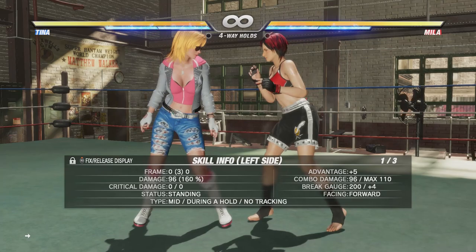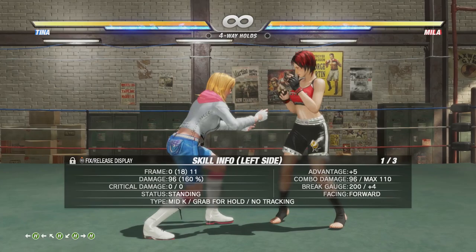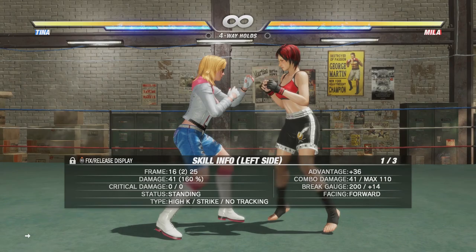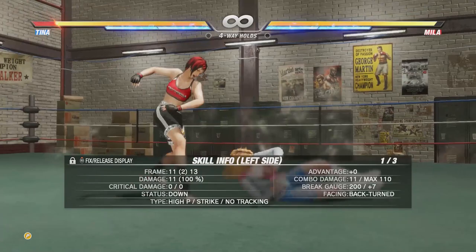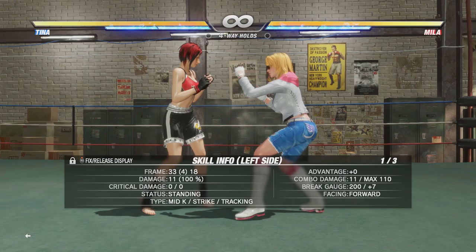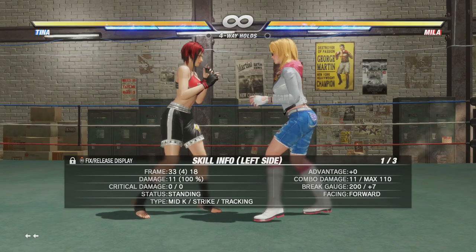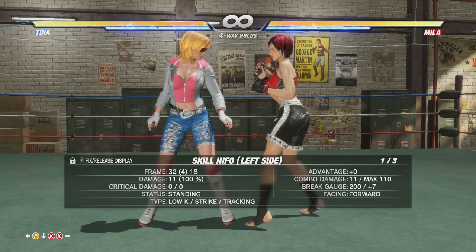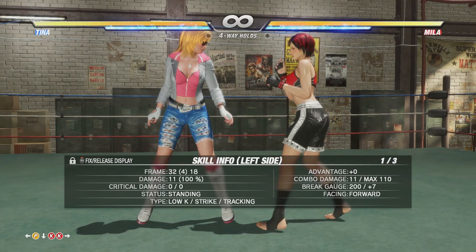Next let's talk about wake-up attacks. If the opponent knocks you down, you have two options: a regular wake-up kick or a low wake-up kick. If I press kick on the ground I get a big fast rising mid kick; if Mila ran up it would connect. For a low wake-up kick, hold down and press kick. Keep in mind both wake-up options are fully invincible during the animation, so any attack Mila tried there would lose. However, both options are minus on block, so if the opponent blocks correctly, it's their turn to attack.